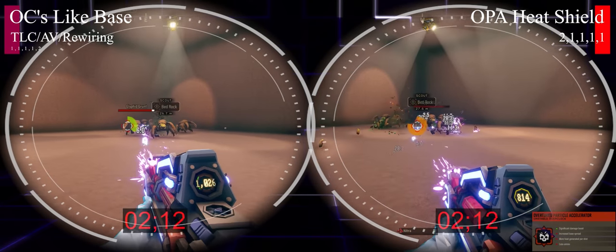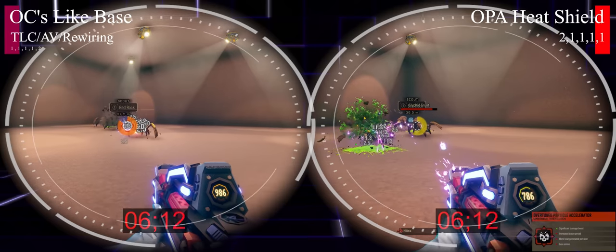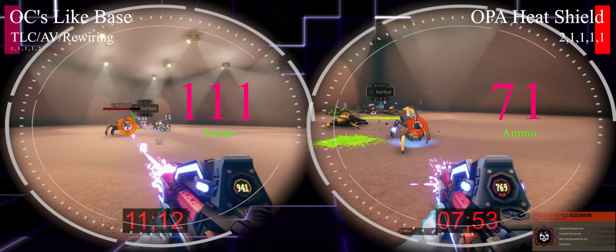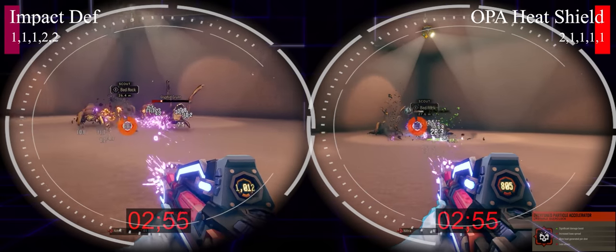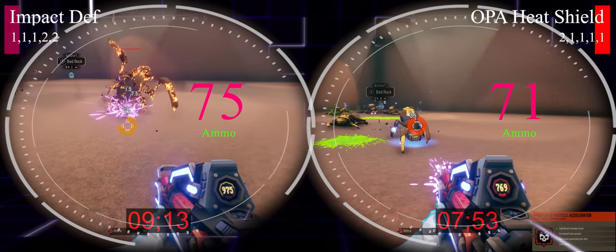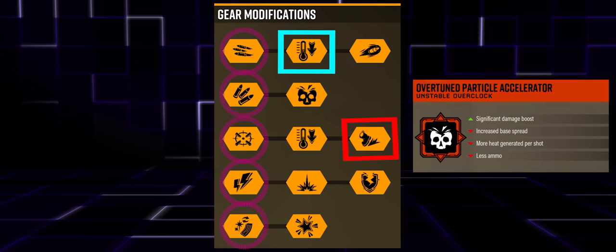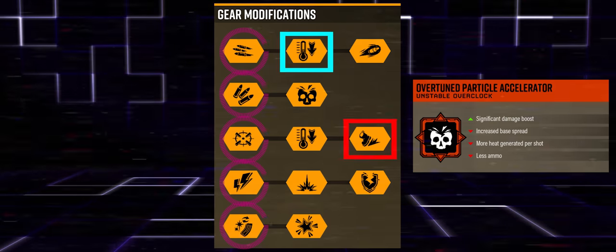OPA in horde simulation absolutely annihilates the base-gun overclocks in time and ammo saving at 25 meters — though at 55 meters it will really struggle. Against Impact Deflection in the same simulation it's much closer: OPA saves a bit of time but the ammo difference is not great. OPA is many people's favorite for that massive damage, but I really question the negatives in ammo, accuracy, and heat sustainability compared to Impact Deflection.